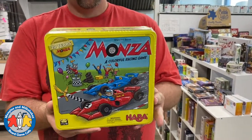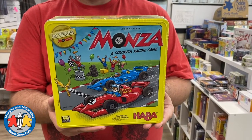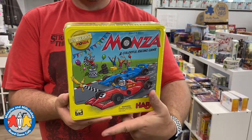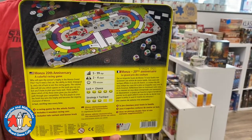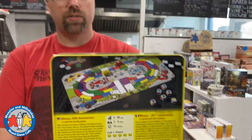Monza is for ages 5 to 99, two to four players, taking only 15 minutes. It comes in a gorgeous tin, and some people I've spoken with say it's actually one of Haba's best games. I haven't had the chance to play it myself yet, but we do have a copy in our library, so that's something to look forward to — seeing kids enjoy this one at the library someday.